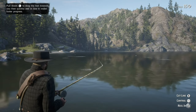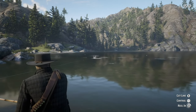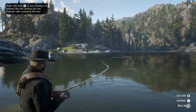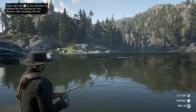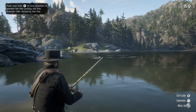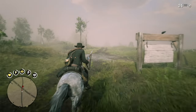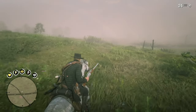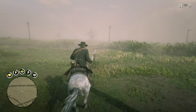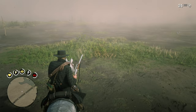All you gotta do is start at Copperhead Landing and ride through the swamp shooting alligators, because they're predators and they're easy to shoot. The reason you go to Copperhead Landing is the alligators there are usually smaller and you can shoot them with one shot from a repeater. Otherwise, the larger gators require multiple shots.